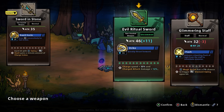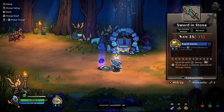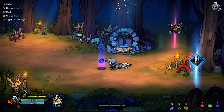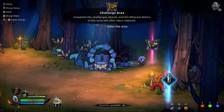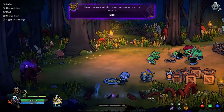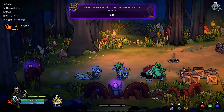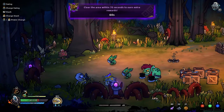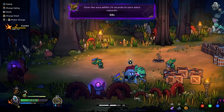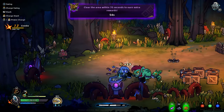Evil ritual sword, which is way better than what we have. Or gleaming stuff. So we decided to pick the weapon up. Now we can do a challenging area — why not? We've been pretty good at the moment. What is that? That guy's big. And we can use right trigger to do our special ability.